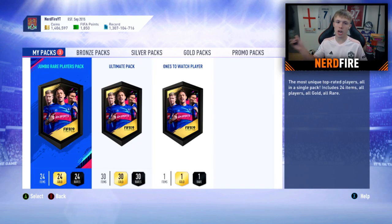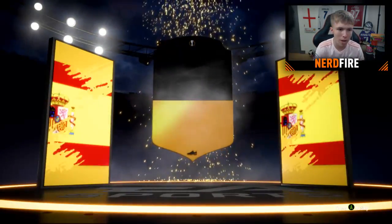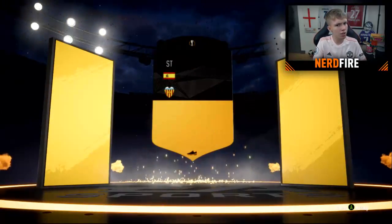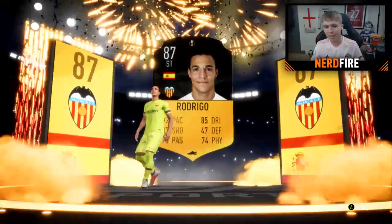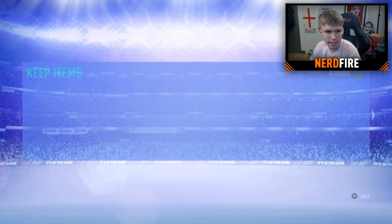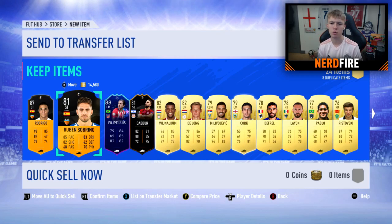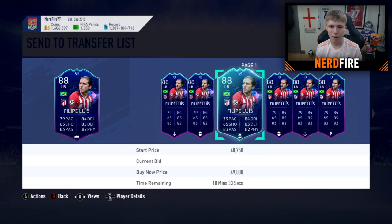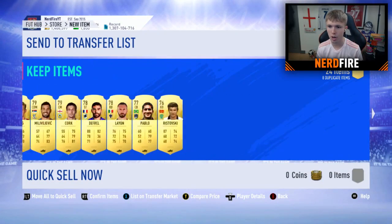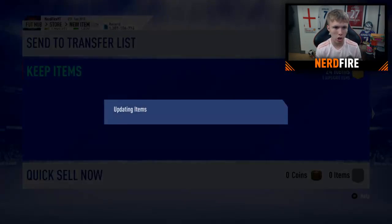On to the 100k tradable pack - I swear if we don't get a walkout out of this one. It is a walkout! One of the re-releases - it's a Europa League card, Spanish striker. Is this Rodrigo? It is - 87 Rodrigo! Nice. Europa League man of the match - very nice card. And there's an 88 Felipe Luis in the pack as well, plus Dabba too. Four special cards in this 100k pack - not bad at all. Storing in the club.